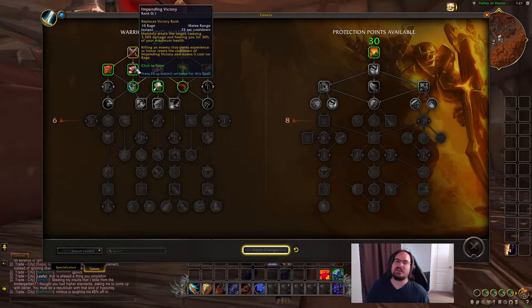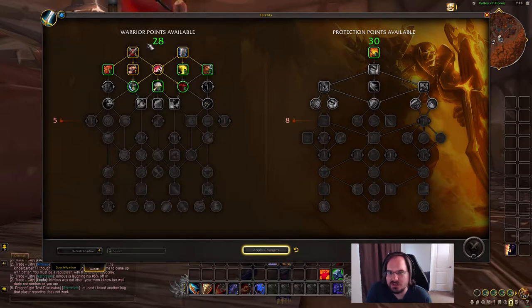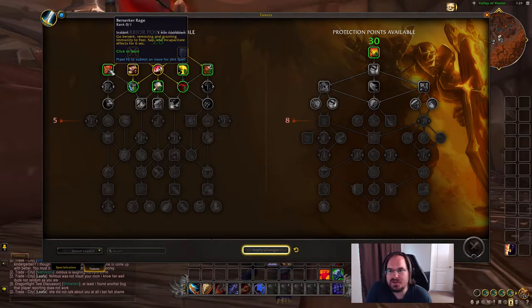I really like taking Impending Victory even when tanking, because I find the mechanic so nice - it gives you a way to manage your own health and take a little pressure off the healer. We also have Berserker Rage to remove Fear, Sap, and Incapacitate. As a tank, it's good to be able to pull yourself out of fear effects when necessary.